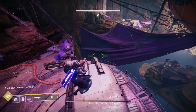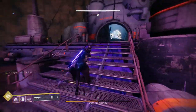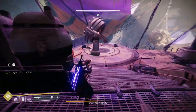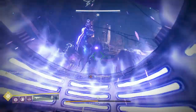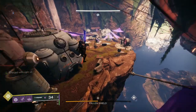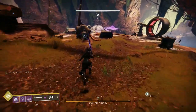Pick up heavy ammo and fire it at the defensive orb. Now look for the next server on the left-hand side and rinse and repeat in every section.